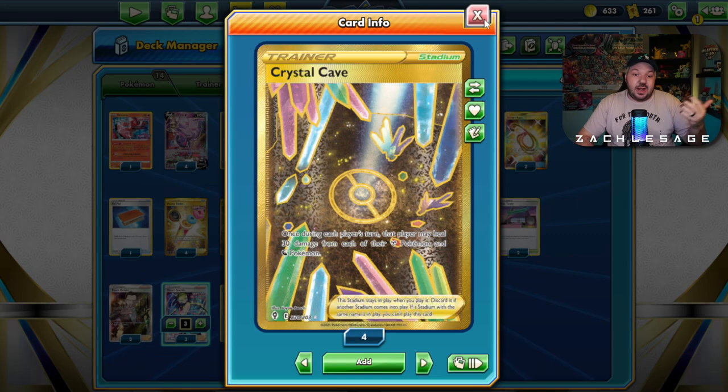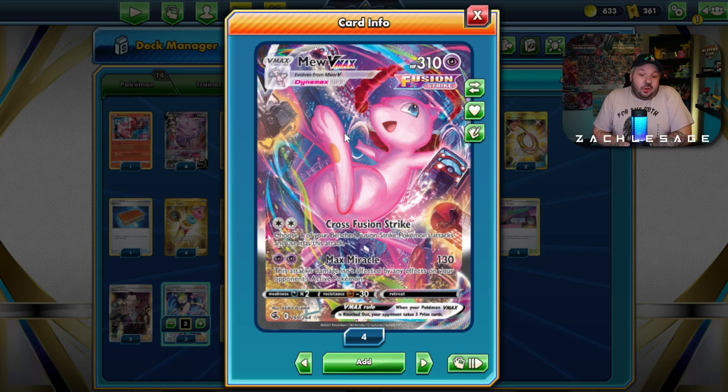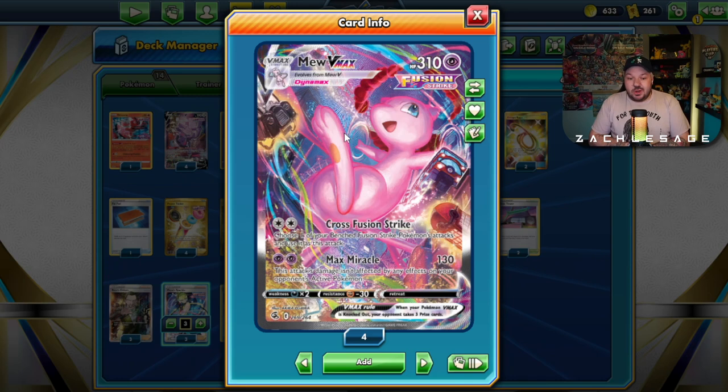I decided to add Crystal Cave. Crystal Cave is the best stadium I could think of for the metagame, especially with Oricorio playing against Jolteon VMAX that just won the Metafy event — the largest Brilliant Stars event, even bigger than Brisbane. So that is helpful in that matchup. We're going to be going through all this and more in our gameplay. If you have any questions, let me know in the comments. Beyond that, let's jump into some gameplay.